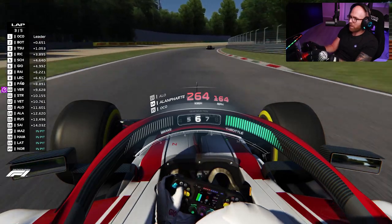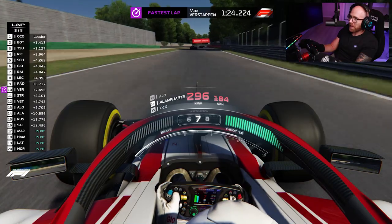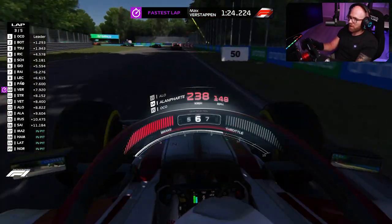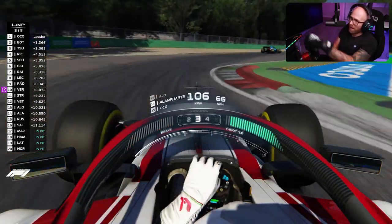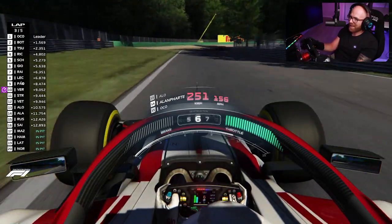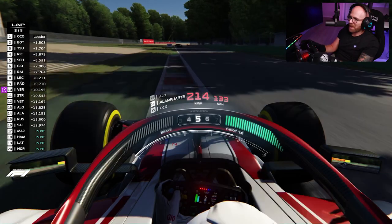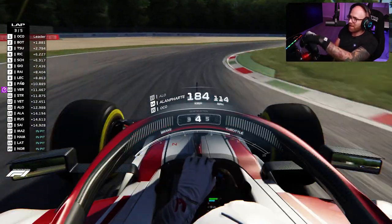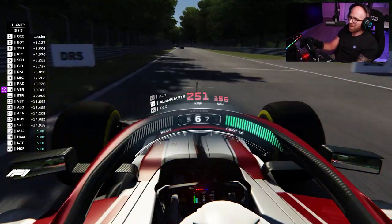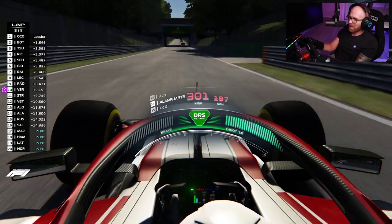Where are we? We're currently in P14, so not doing the best, but we are in an Alfa Romeo, so that's my excuse at least. This new Alfa Romeo livery just looks amazing — I was so surprised to see it available so quickly on Race Department. When it was announced, someone just popped in and made a quick edit to an existing Alfa livery, but it just looks amazing. We can't really see it from this view, but that's really not what the video is about. I just wanted to get into Monza and do a quick AI race in the updated cars with all these mods in place.